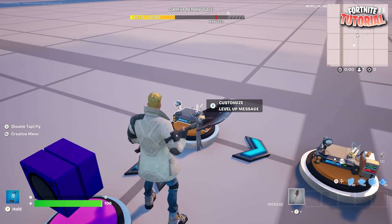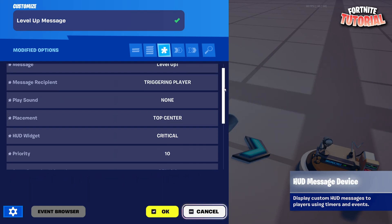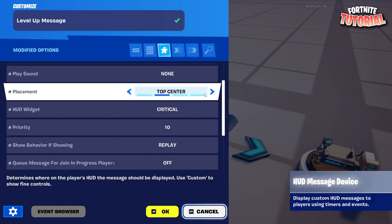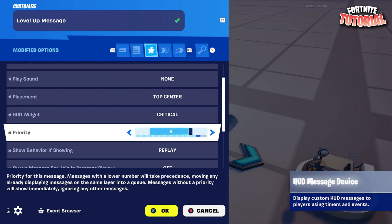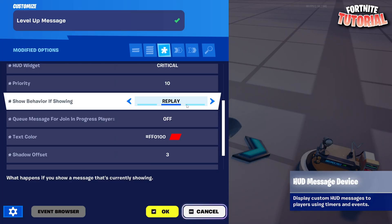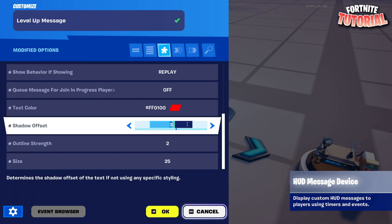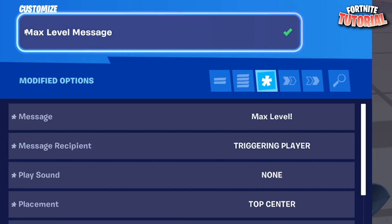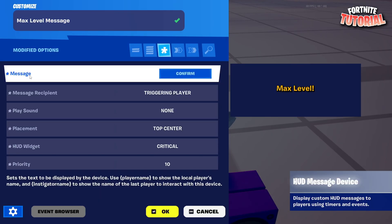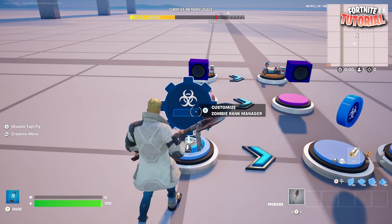Place down a HUD message device and name this 'Level Up Message'. The message is a level up message, recipient is 'Triggering Player', play sound is none, placement is 'Top Center', and the HUD widget is 'Critical'. Make sure the level up message priority is 9, show behavior if showing is 'Replay', and cue message for join-in-progress players is turned off. You can pick whatever color and outline you want, as well as the size.